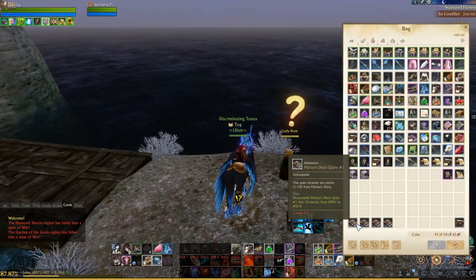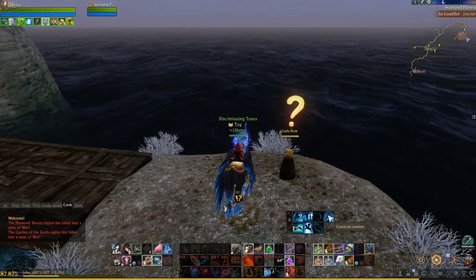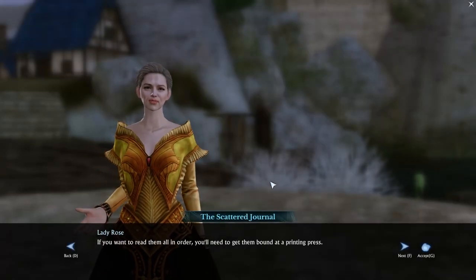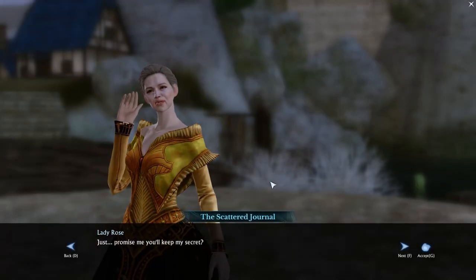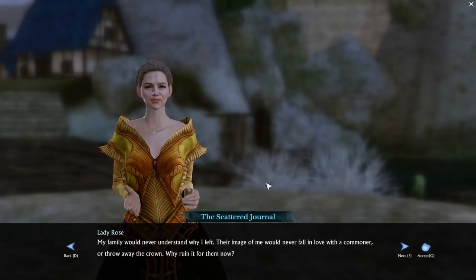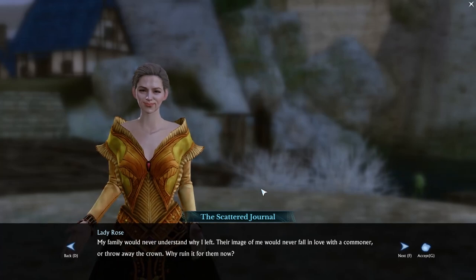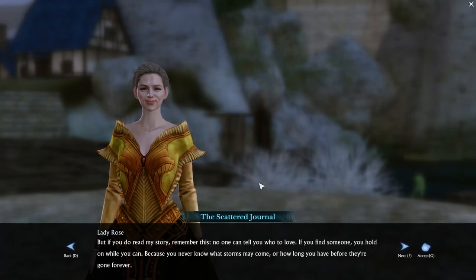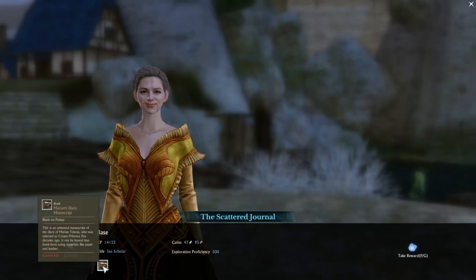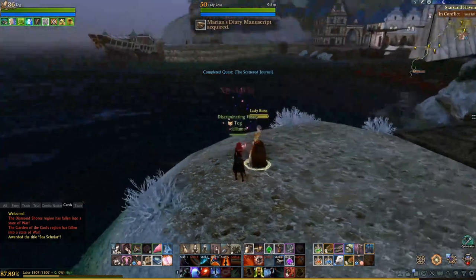Once you have all four books in your inventory, you'll need to return to Lady Rose in Sand Deep. She'll then express her shock that you obtained all the pages from her diary and asks that you keep her secret. Once you turn it in, you will get the title Sea Scholar, as well as the manuscript to bind into a book that you can then place in your house and read.